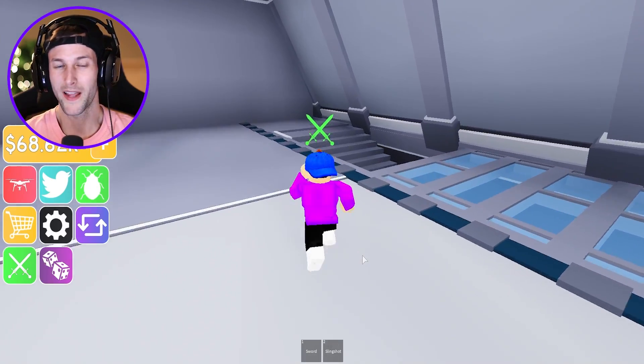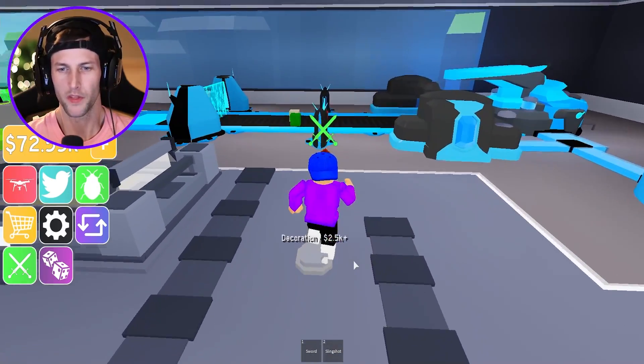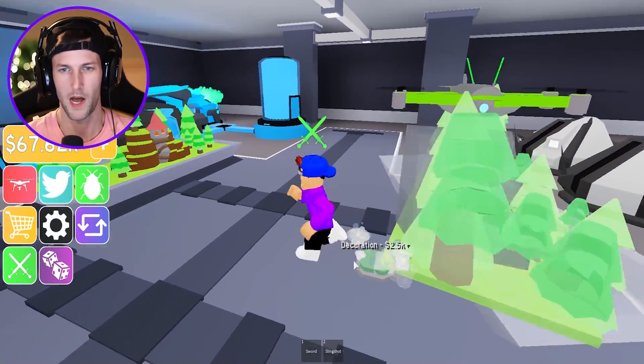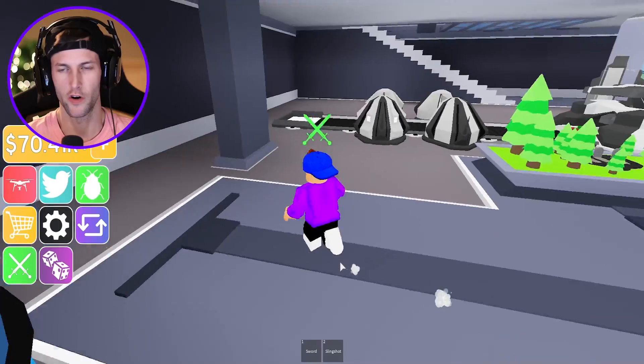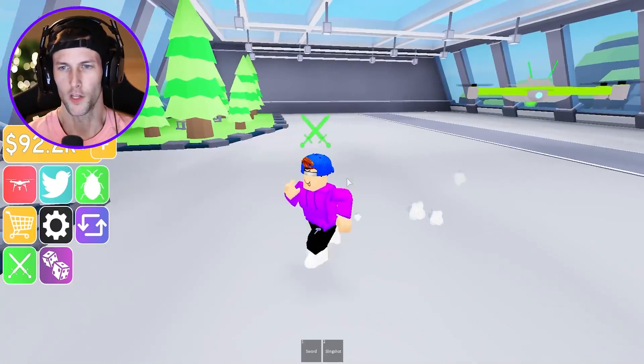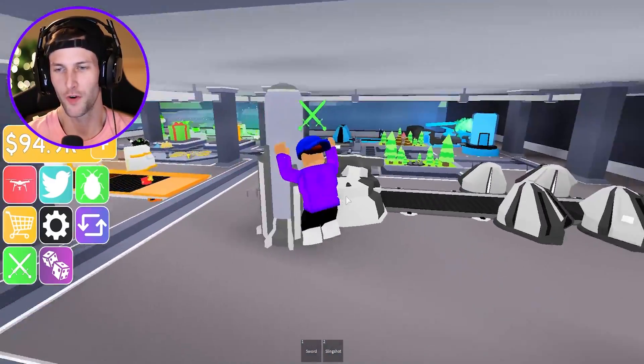Now we're going to go downstairs — we got to see if there's anything else we could do down here. We may as well build these decorations since we didn't do that before, and that actually might make something else pop up. Is there anything else we need to purchase? We need to finish this. It looks like that's it — I think we actually maxed out our zombie factory!